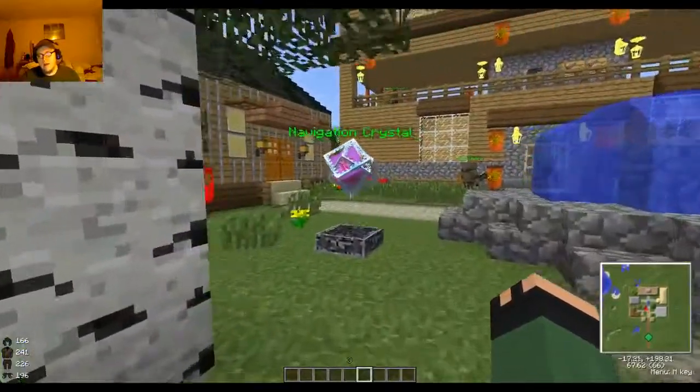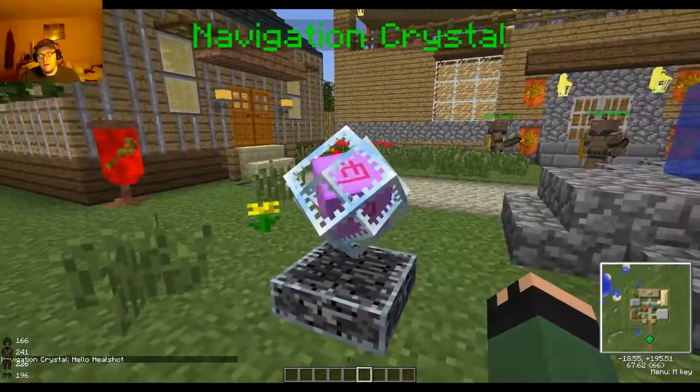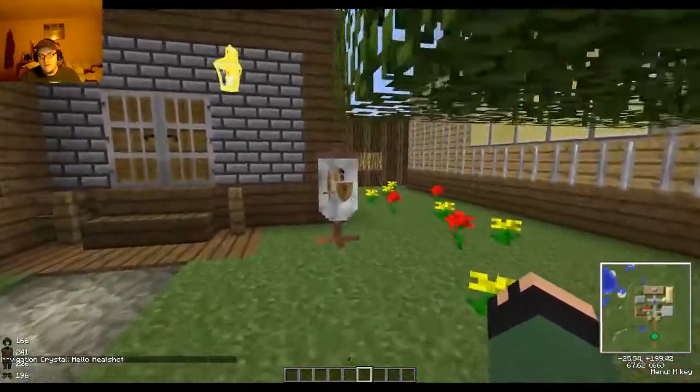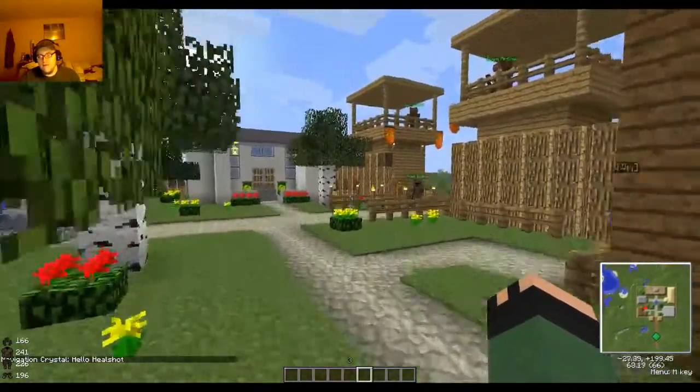Eventually I'm going to get the navigation crystal working — I haven't really got that one working all the way, like there's a way you can actually get it to work. This is Craft Heraldry — you see these banners everywhere, that's what that's from.